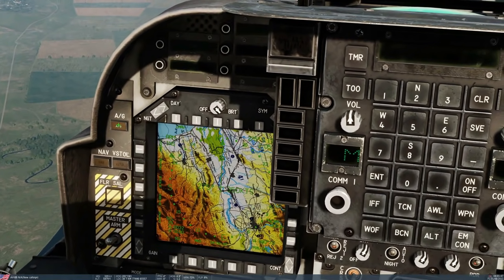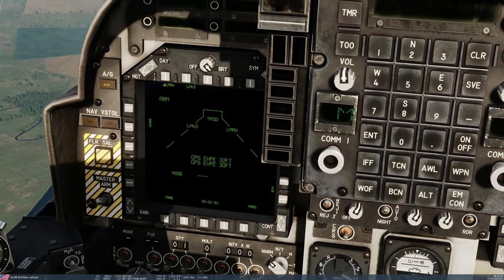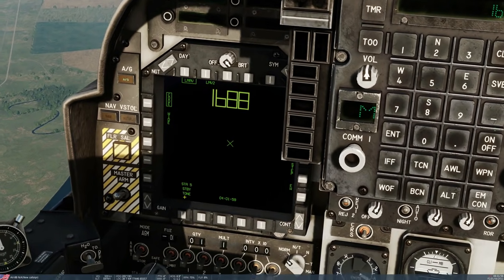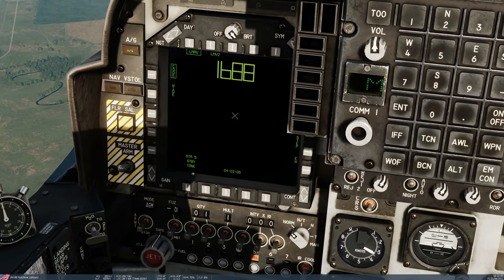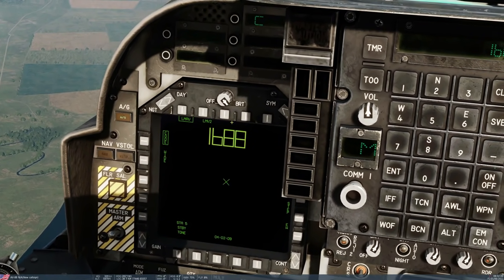Master arm on. Air to ground mode. Menu. Stores. Echo model, Lima model. Let's start with the Echo model because it's a lot easier. This shows you that it's currently not aligned, so we need to wait until that says ready. It takes about 30 seconds from this point. And it shows you the PRF or laser code it's searching for is 1688.